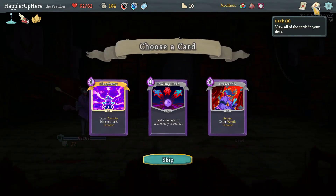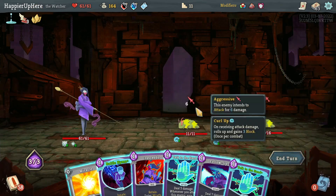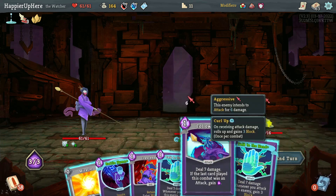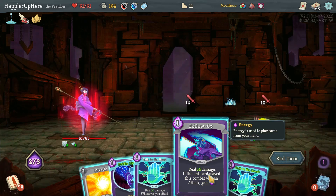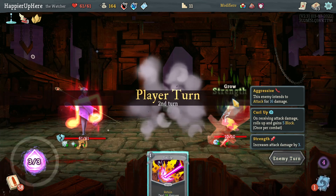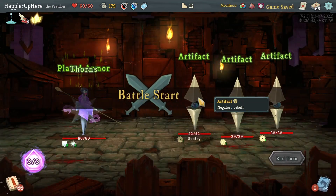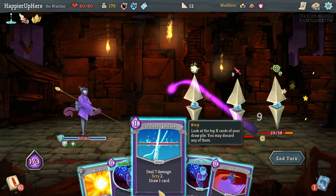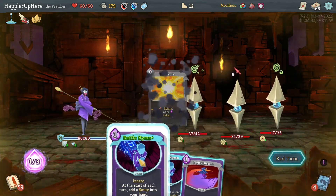Should go for collective bonuses, not Blasphemy. Taking Crescendo instead. Blasphemy will be difficult to use if they're not upgraded. Doing Crescendo, Talk to the Hand, Follow-Up, then Talk to the Hand again - should be able to kill with Smite next turn. Got an attack push. Getting the collector bonus for Protect - that should help against the boss fight. Senturies fight - starting with Wallop, then Cut Through Fate. Grabbing Consecrate, playing Battle Hymn.